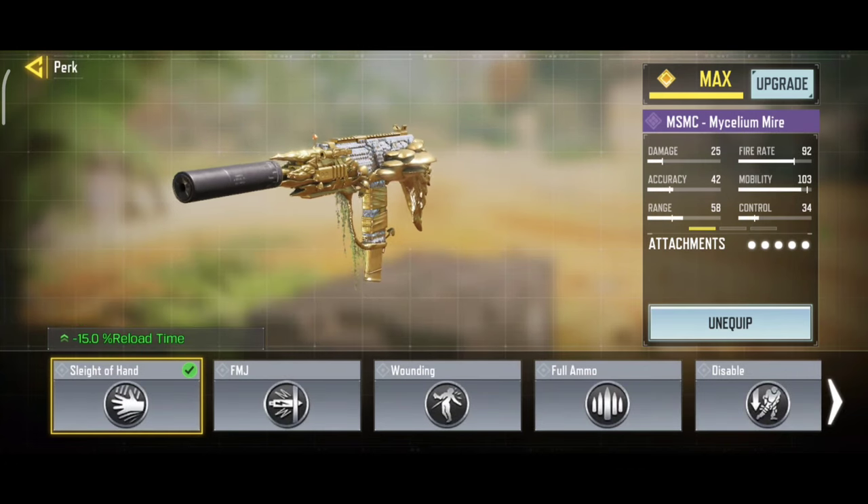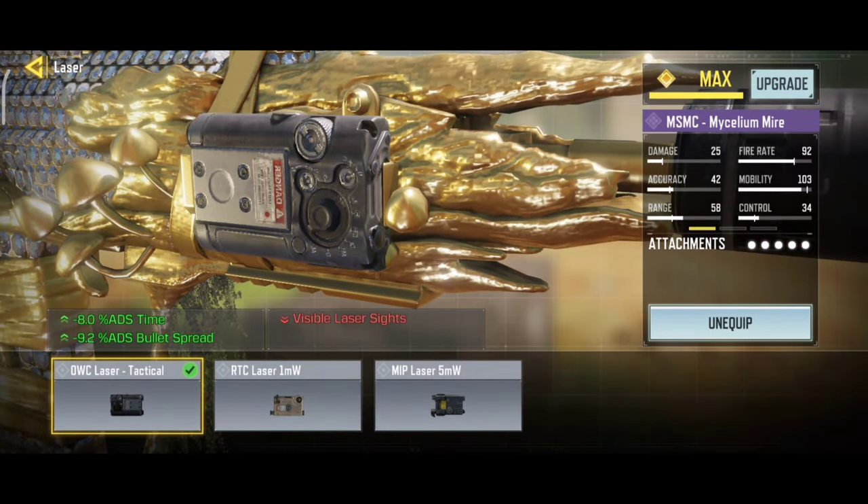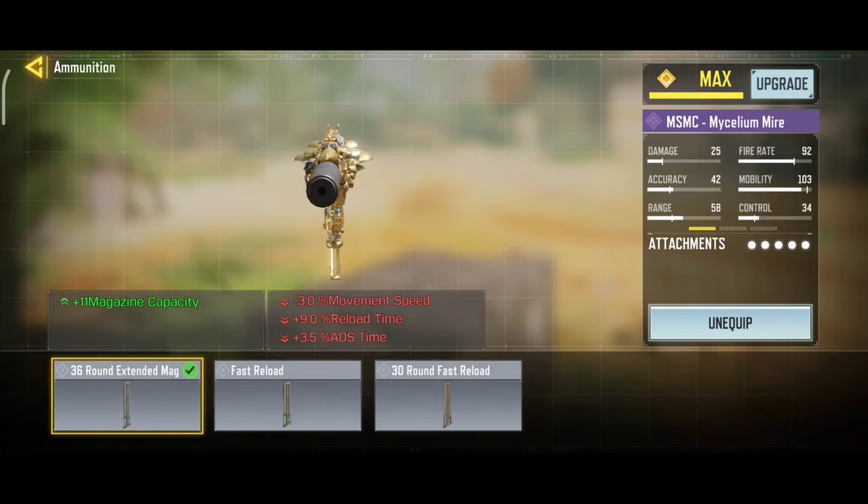Our third attachment is Sleight of Hand — it will increase your reloading speed. Our fourth attachment is Laser Tactical — it will decrease your ADS time and ADS bullet spread. And for mag, we are using 36 Round Extended Mag, which will increase your mag capacity.